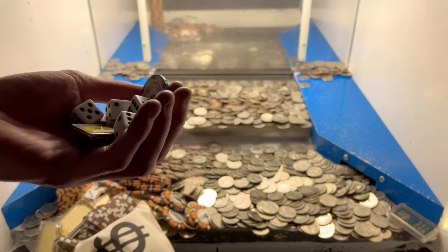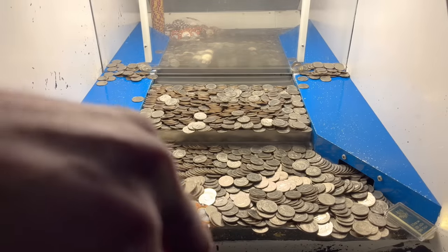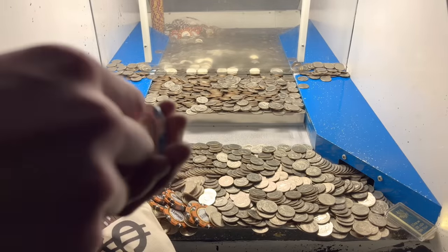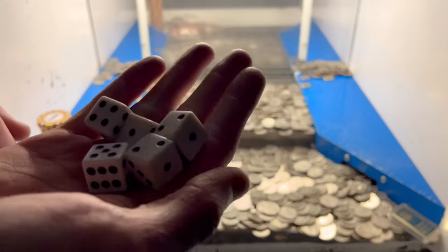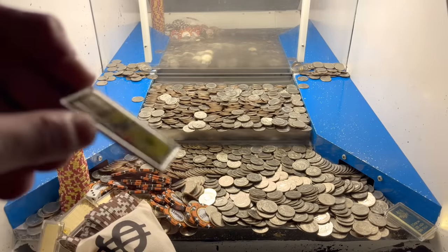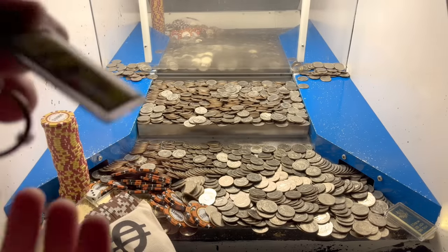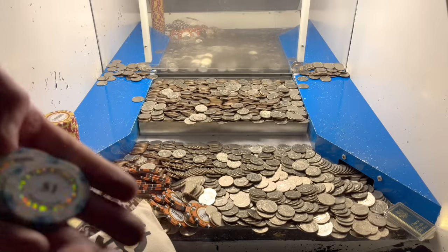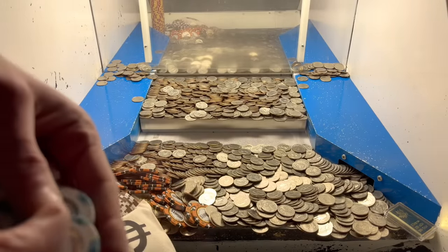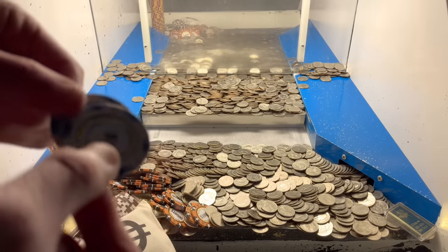Oh my goodness — check this out! We got a whole bunch of dice. Let's count them up — we got five more white dice, that is amazing. And we got the mystery money keychain — this could be worth a dollar all the way up to one billion dollars, that is super exciting. We also got two of the one dollar chips — each one of those is worth 500 free quarters.